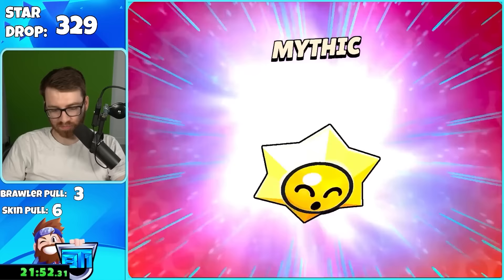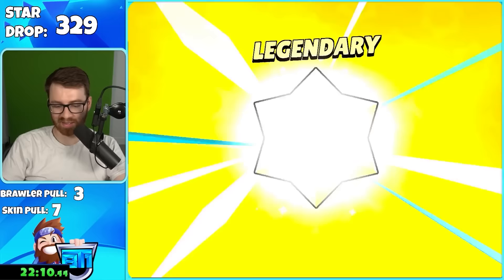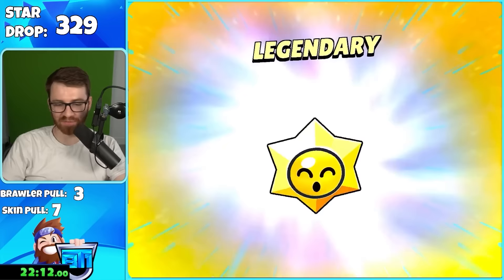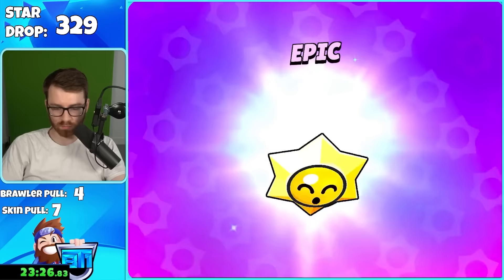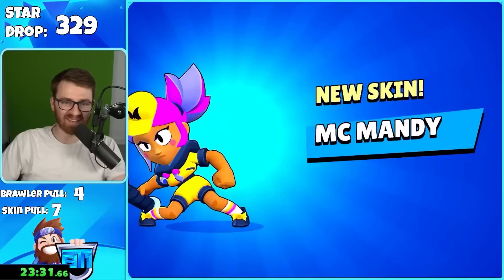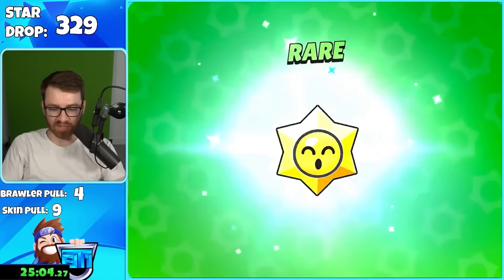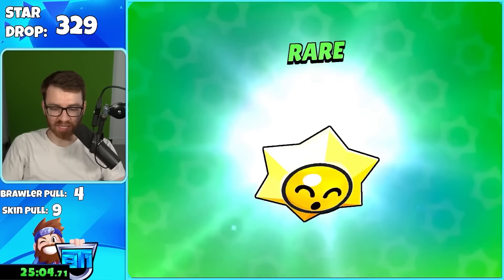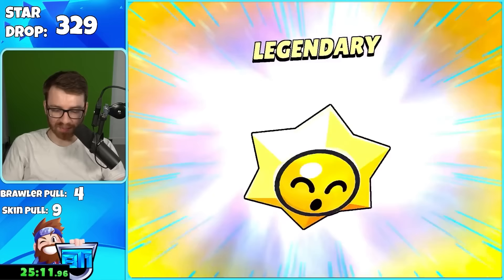I knew it was Leon's skin right at the start because of the ears — four tap got me a Leon legendary skin! Give me Band-Aid mythic — Gus. I got MC Mandy too. Getting a ton on this account — Barley Golden Barley. Then the four tap gave me a legendary AND a hypercharge with Crow. Don't have power level 11 but I don't care — that's 5,000 coins and a hyper charge!